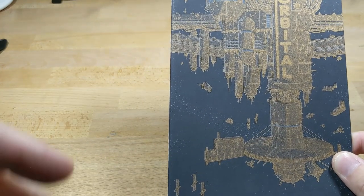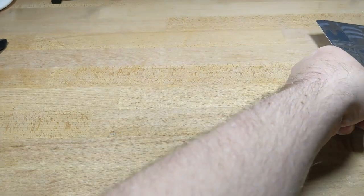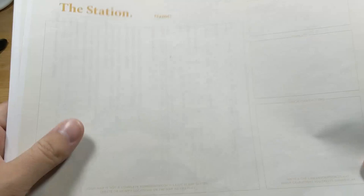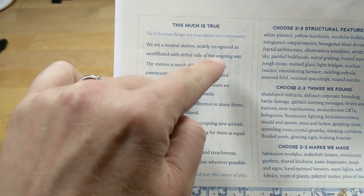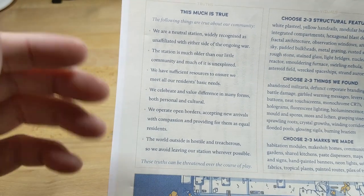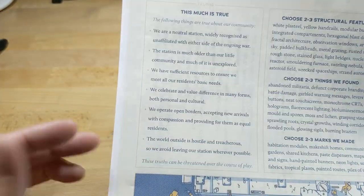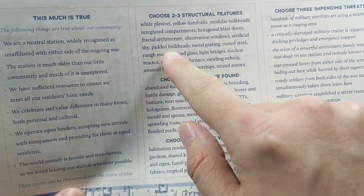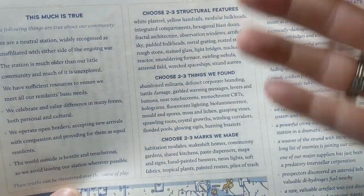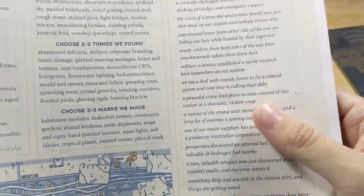Now we'll take a look at the station sheet, which everybody is responsible for. Your characters will basically be called upon to deal with different aspects of the universe. The station sheet starts with notes and threats, then you always read aloud: 'We are a neutral station, widely recognized and unaffiliated with either side of an ongoing war. The station is older, it's a low community, and much is unexplored.' Then you choose aspects — things like padded bulkheads — filling in features for your station, and choosing pending threats.